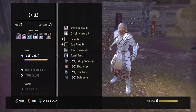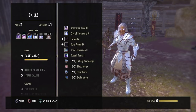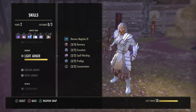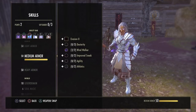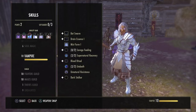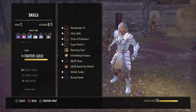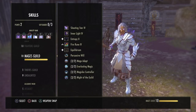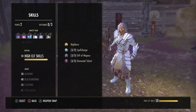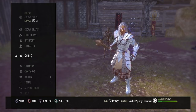For passives: take all Dark Magic, Daedric Summoning, and Storncalling passives, all Destruction Staff passives, all Light Armor passives, the Medium Armor Windwalker passive, Heavy Armor Resolve, Constitution, and Juggernaut. In Vampire take Supernatural Recovery, Undeath, and Unnatural Resistance. In Fighters Guild take Banish the Wicked, all Mages Guild passives, all Undaunted passives, all High Elf passives, and the Alchemy passives.